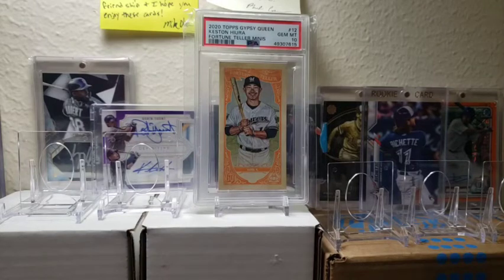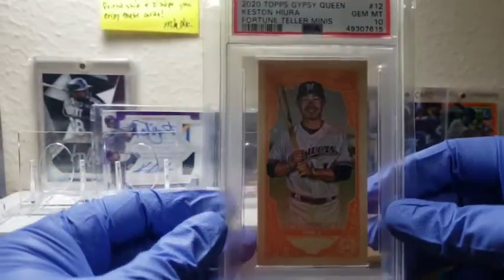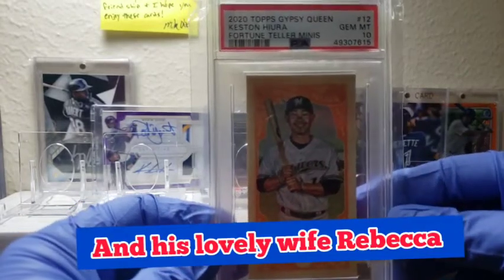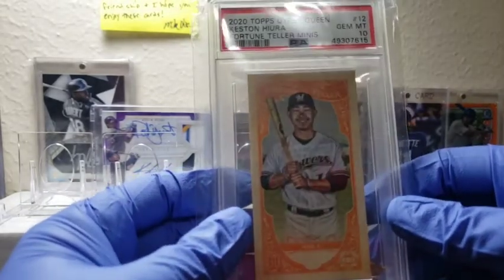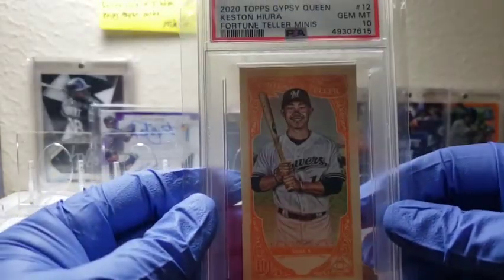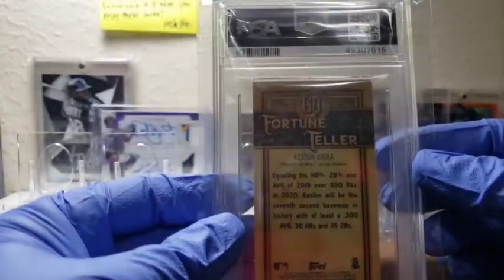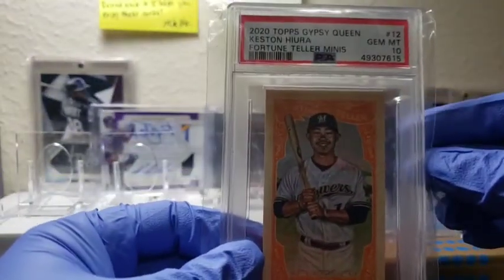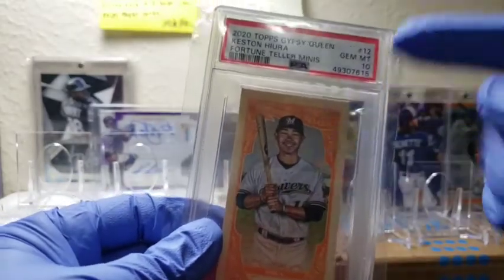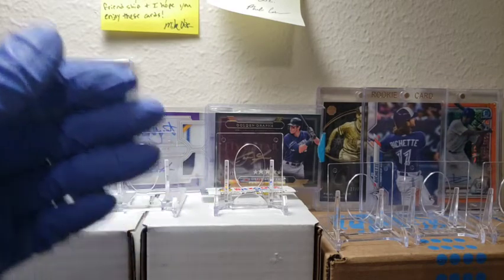Hey guys, what's going on? It's me Rob with a late night break, and as you can see there is a PC card up here. Thank you to Ryan Fulford. This really was a surprise that this was a graded card — Gem Mint 10 from his sophomore season. It is a fortune teller mini, the orange. I believe it is a shorter print, but thank you very much Ryan. He has his Cards and Comics Facebook page, so I will link it down below. I'm going to put it aside right here — nice PC collection.